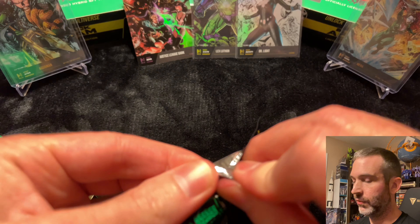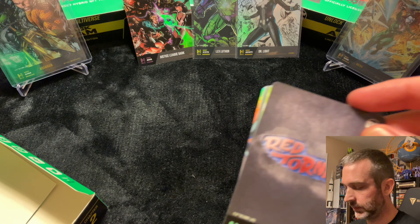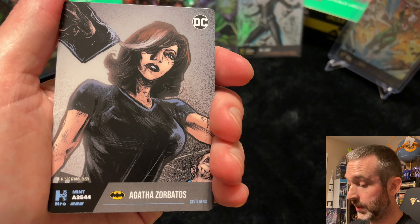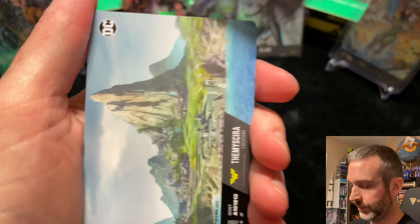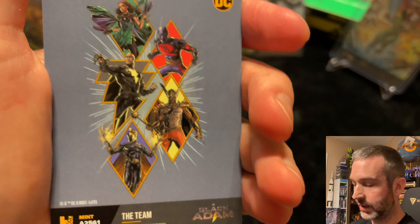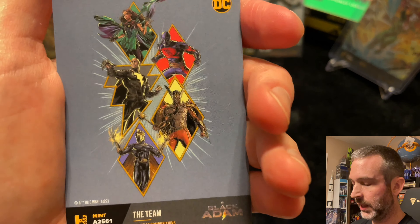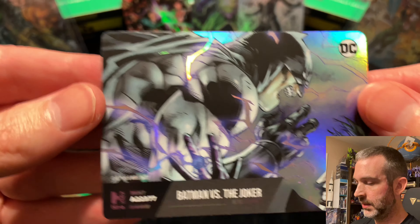Pack number one from the left side. Uncommon, common, superior, fan favorite — Agatha Zorbatos. Decent mint number though, 3,544. Common. Common — 2,561 in the mint. Pretty good. I always love getting these movie cards with low mints because they have such high print runs compared to the main set. Uncommon. And epic — Batman versus the Joker.